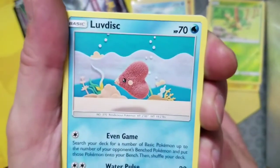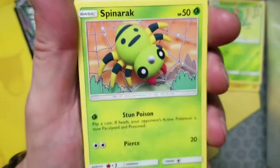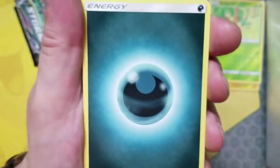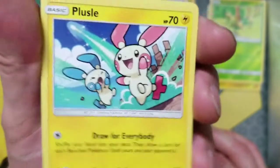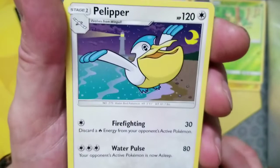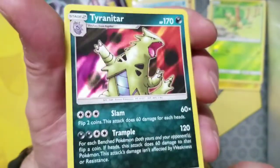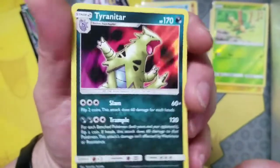We got a Luvdisc, we got a Treecko, we got Skitty the Kitty, we got Spinda, we got Flygon, we got some Darkness Energy, we got Bill's Maintenance, we got Pelipper, we got Muk Kit reverse common, and the rare is a Tyranitar — holo rare. Pretty cute, I already pulled this one but it's nice to get another one.